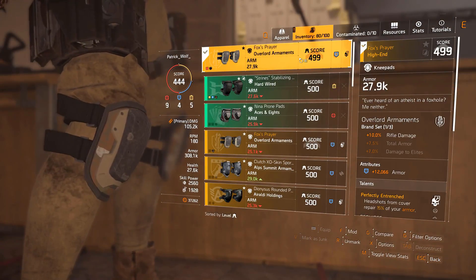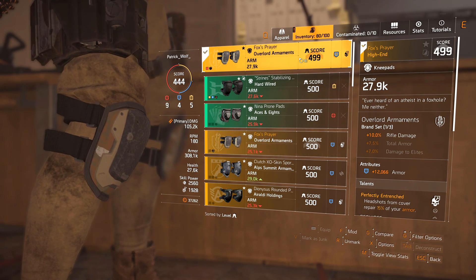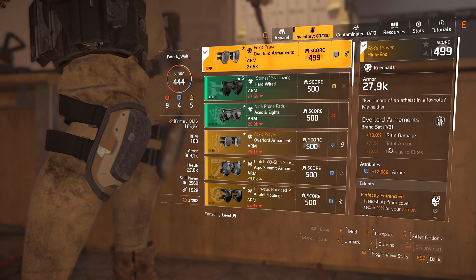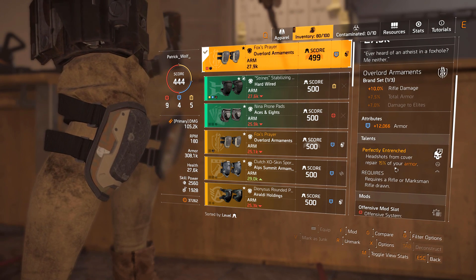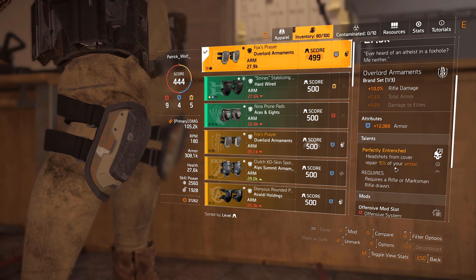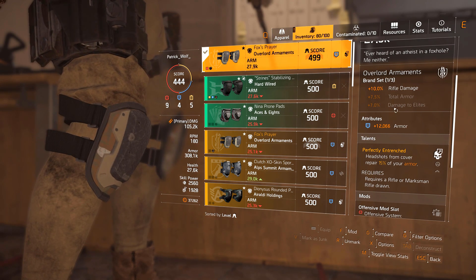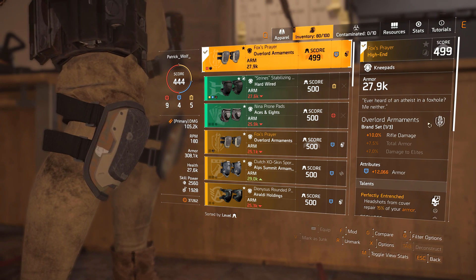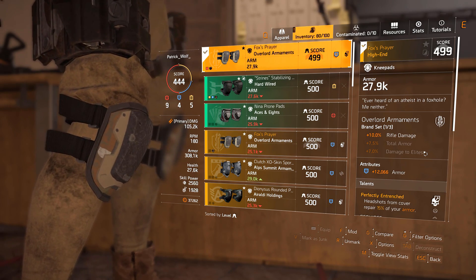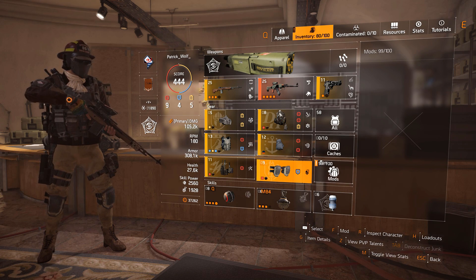Knee pads: this is the perfect in-slot piece for this build. We have Overlord Armaments, which gives us 10% rifle damage. I've got 12k armor with Perfectly Entrenched — headshots from cover repair 15% of your armor. It's like having Clutch for your armor. You'll be shooting people and your armor will just keep going up. It's really, really strong. Farm the Overlord Armaments knee pads — it's a very nice piece. In PvE as well, you'll constantly be healing yourself. If you're hitting headshots, you're not only doing maximum damage but also healing yourself really well.